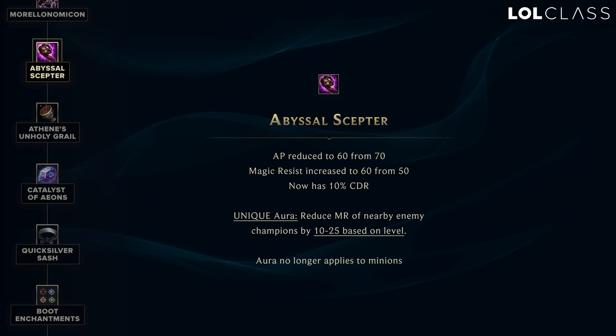For Abyssal Scepter, they nerfed the AP by 10, increased the MR by 10, and gave it 10% CDR. They also changed the passive — it now reduces the MR of enemy champions to only 10 to 25 depending on level. This is the biggest change and I think it's an overall nerf, because the early game magic pen was reduced by a lot and that's when it was strongest. Before when you rushed Abyssal you could get it at like 10 minutes and have a flat 20 magic pen, but now if you rush it you'd probably get like 15, which is a lot less. They gave it 10% CDR, which I think opens up different build paths for other champions — probably change what kind of rune setup you run if you're playing AP. You probably don't need as much CDR scaling per level and can just go flat AP instead.